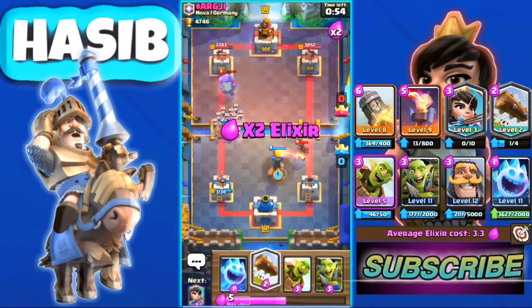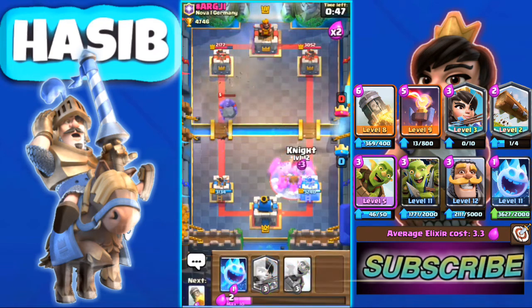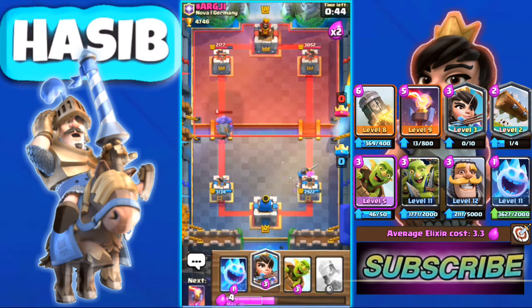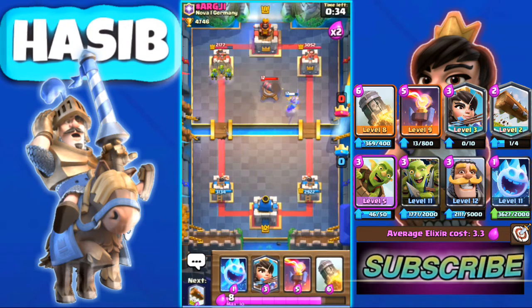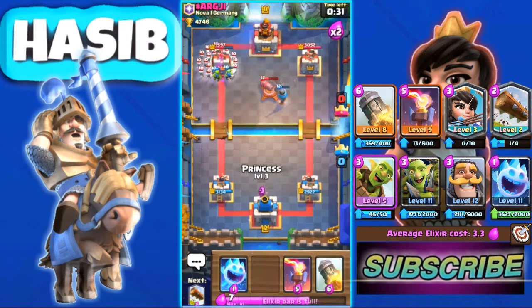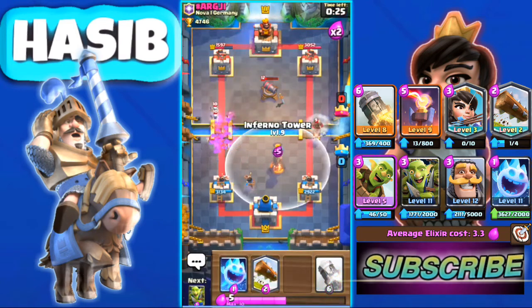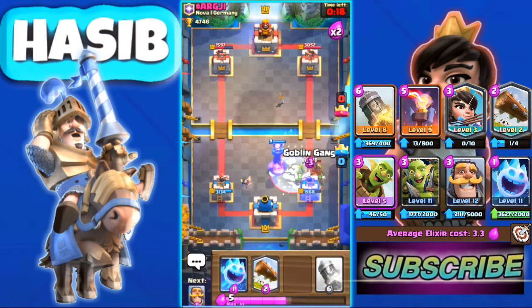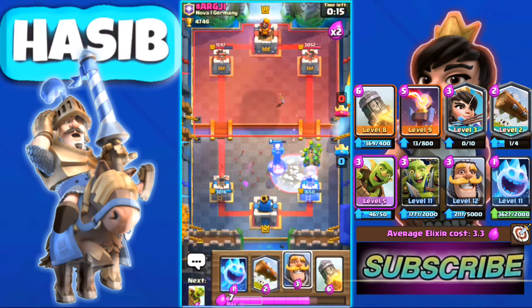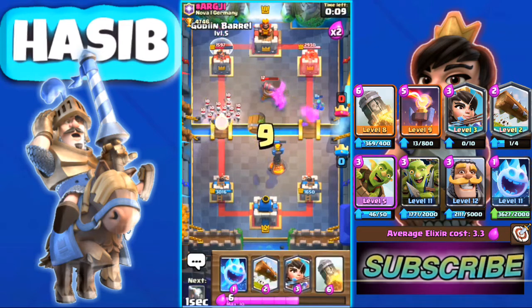I'll definitely use my Inferno Tower there — that's very good. I'm going to use my Knight to defend. He actually missed up his Goblin Barrel timing, which is great. We can use our Inferno Tower — we almost missed that one, hopefully we don't. He actually did it.